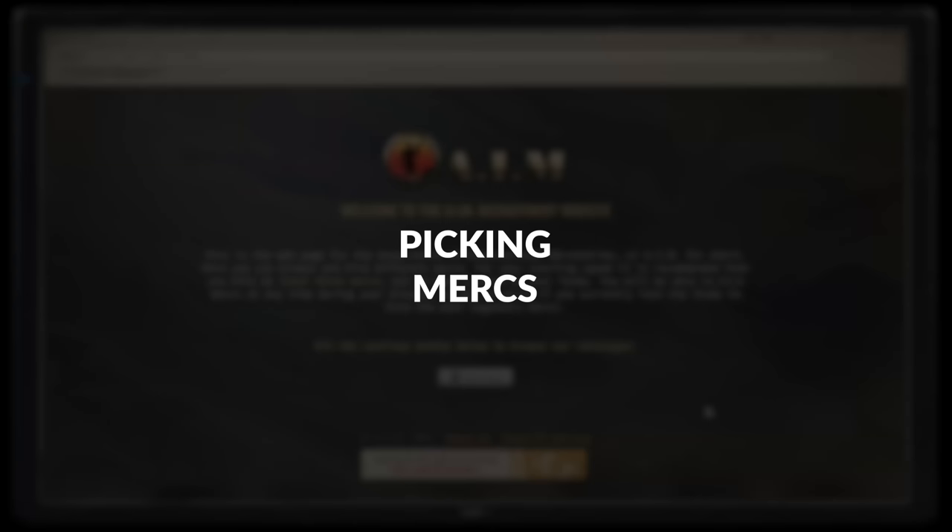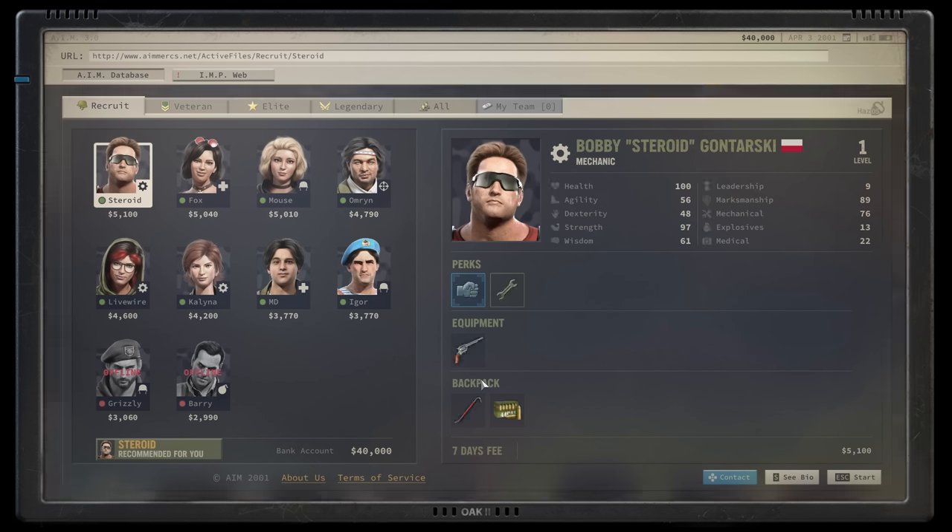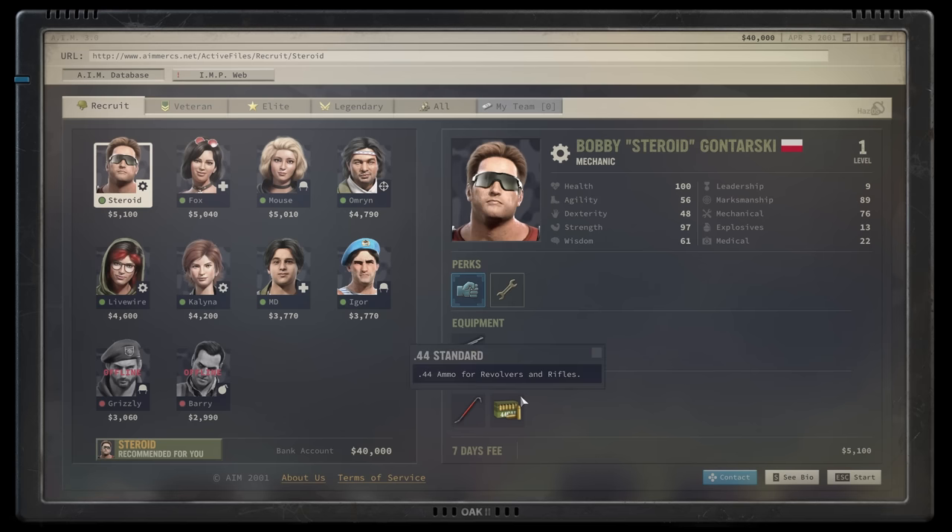Picking Mercs. The first order of business, and something you're going to be doing from time to time, is picking, hiring, and training the mercenaries that'll actually execute your mission. You'll want to have between 4 and 5 at the start of your campaign, and you'll want to pay close attention to their actual capabilities when hiring them first and foremost. Mercs come with different designations that determine if they can repair equipment, heal wounds, etc., so make sure to grab a mechanic, grab a doctor, so on and so forth.